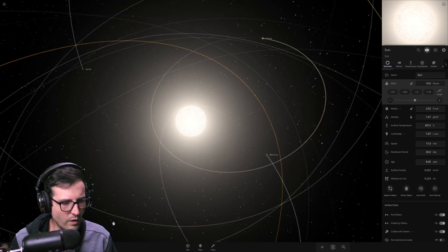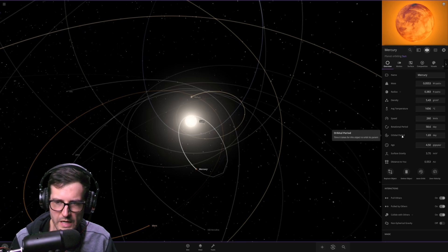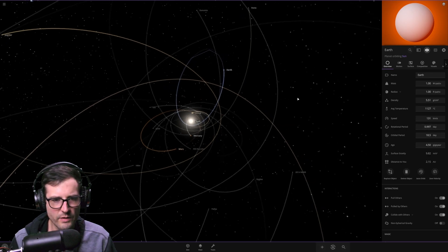Mercury is just glowing and on fire. The orbital period is now 1.6 days - so a year on Mercury is 1.6 days. Earth is at 1100 Celsius, and 18 days is now a year on Earth, still about one day per spin.